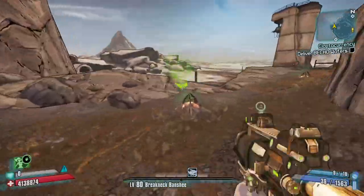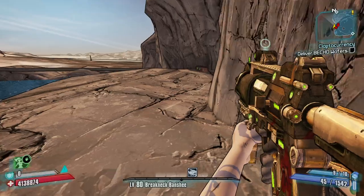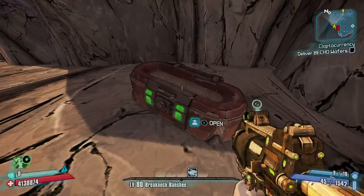Then you want to get to this ledge right here with the chest, and then just drop down here — and then the chest is right here.